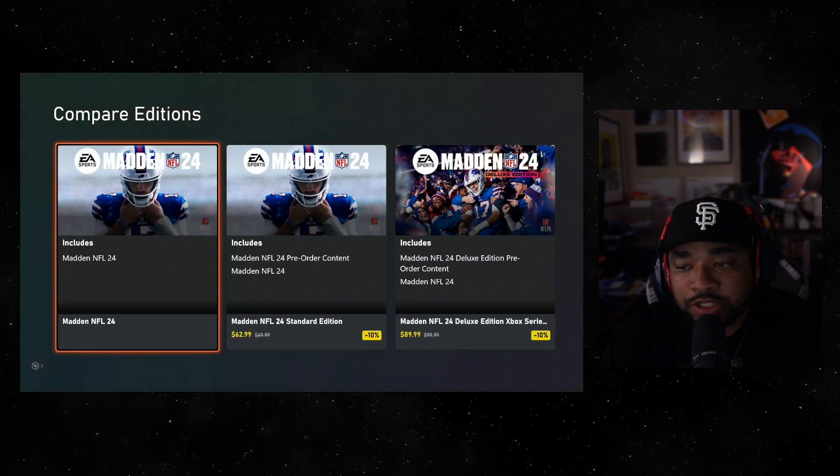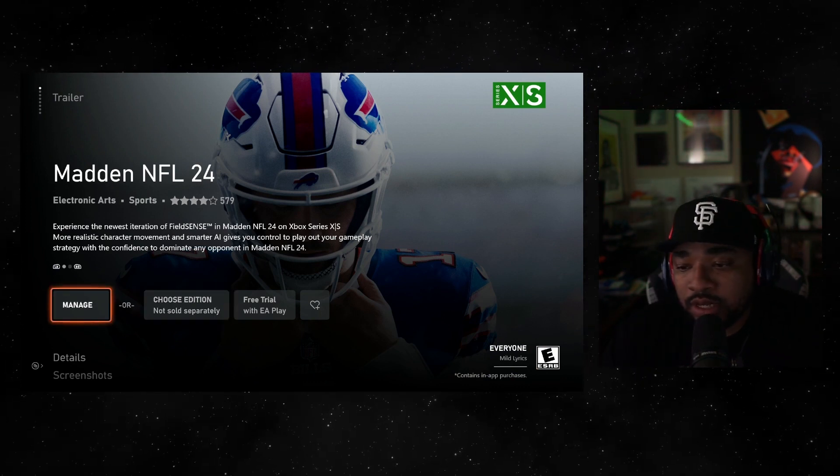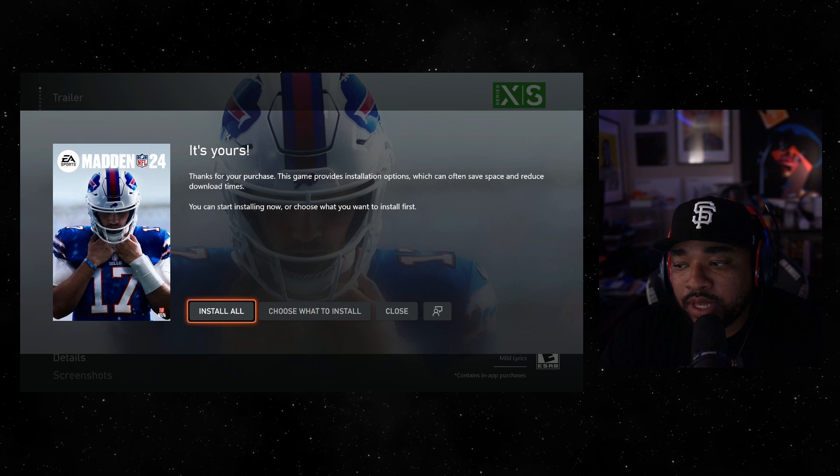Then you can go in and choose edition. You can choose the regular edition. At this screen you're going to see manage, but you want to go over to free trial with EA Play. You hit free trial with EA Play, and then you hit install all.